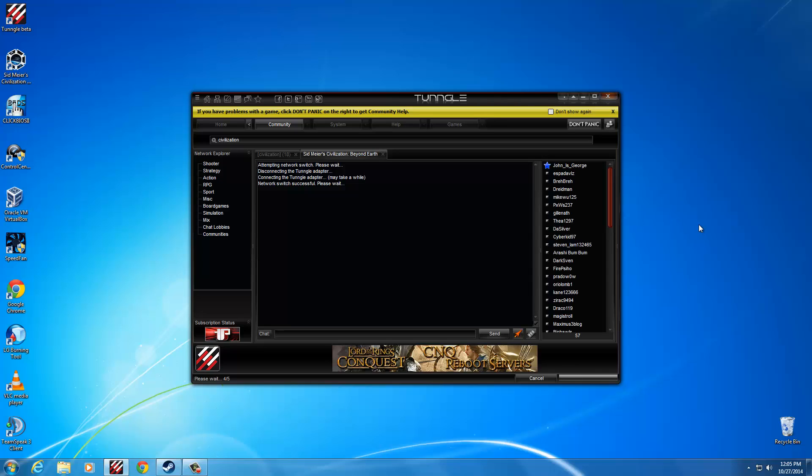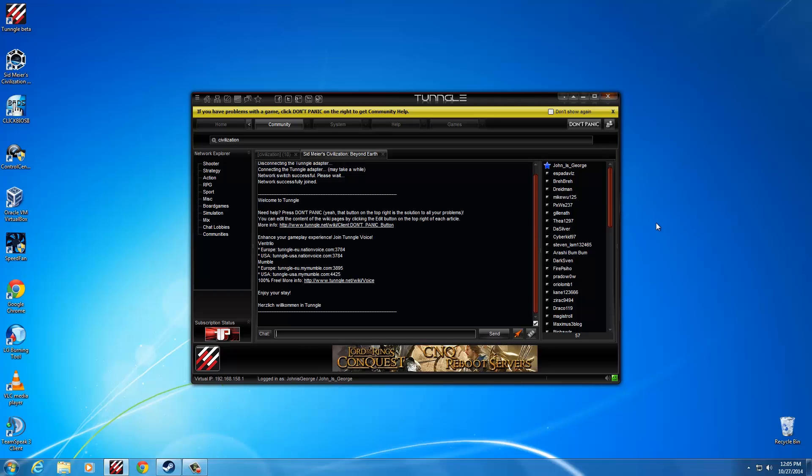Once you've joined the network, that's what you got to do for that. You can just run the game and leave Tungle running. If you need a quick guide on getting started, just hit the 'Don't Panic' button here and a little guide will pop up on the side. So we'll get ready and jump into the game now.